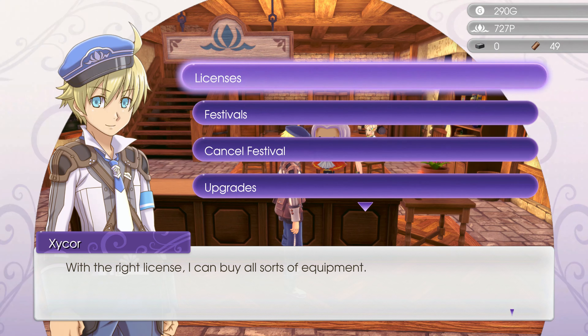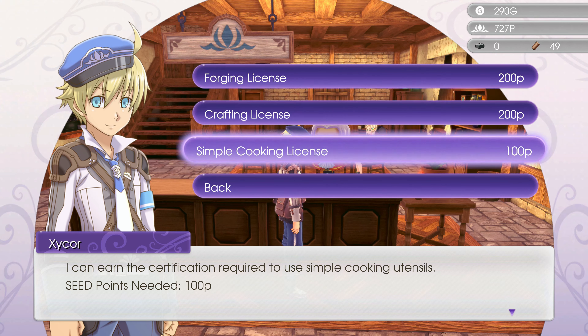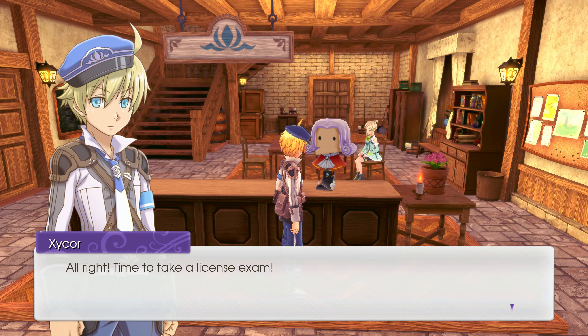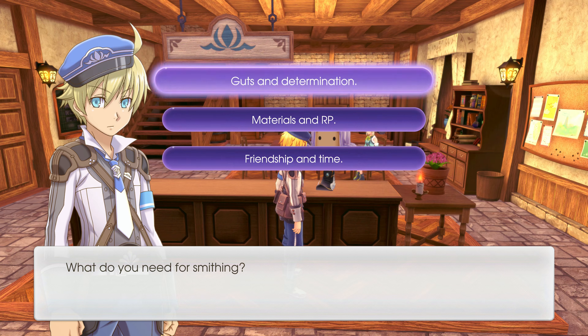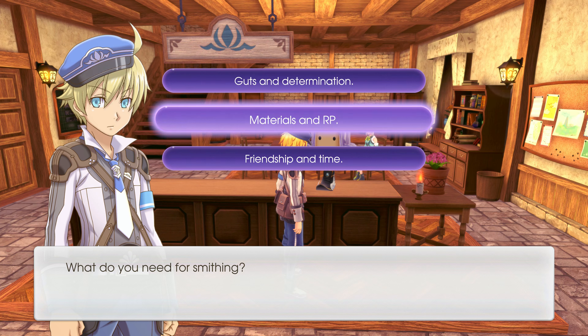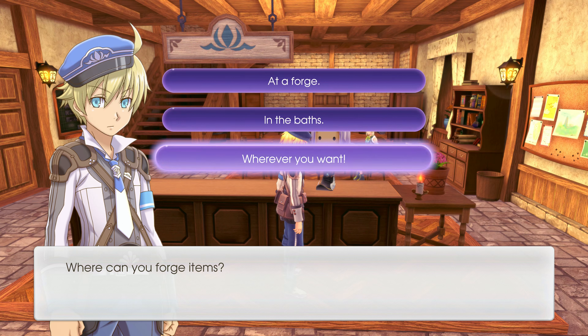I want a forging license because forging is nice. I shouldn't even need a license to forge — that doesn't make sense, I should just be able to do it. License exam: what do you need for smithing? 'Guts and determination, materials and RP, or friendship and time?' It's materials and RP — that's what you'd need for smithing. Where can you forge items? 'At a forge, in the baths, or wherever you want?' At a forge.